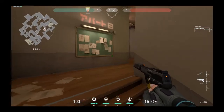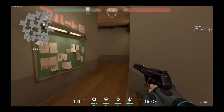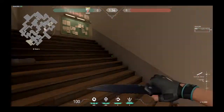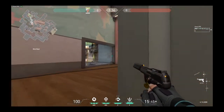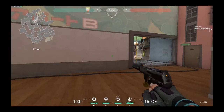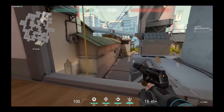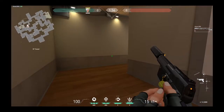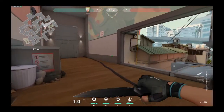Sometimes I hear people say 'oh, he's B heaven' but the guy is actually here at B stairs. This is not B heaven — this is B stairs. The precision of your callouts is really, really important. Because if you say B heaven and I'm coming from mid, I'll start clearing my corners carefully. I cleared trash can, I'm looking at heaven — he's not heaven — but the guy is actually stairs. He just waits for me, sees that I'm looking down there, two shots to the head, I'm dead.